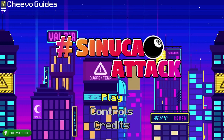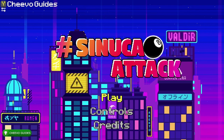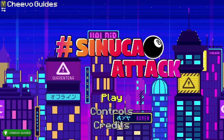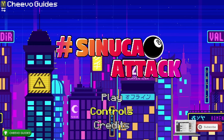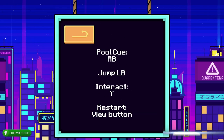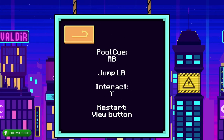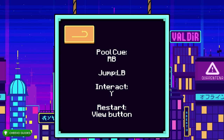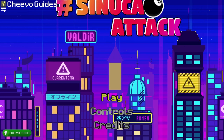It's an easy five to six minute completion or platinum trophy — five dollars, five minutes, 1000G. Most of our achievements or trophies are related to level progression. We need to complete the first 12 levels. Besides that, we need to hit 12 switches and hit 40 balls. For controls, press RB to control your pool cue and LB to jump.